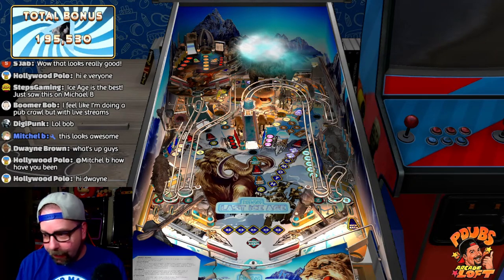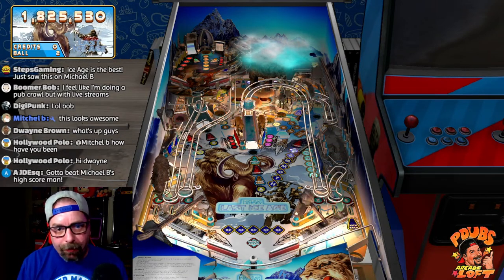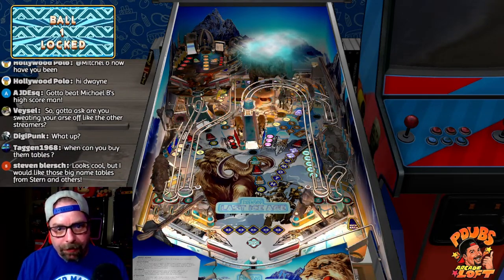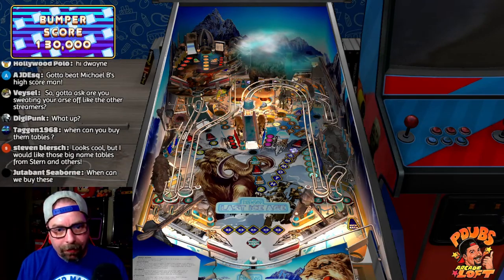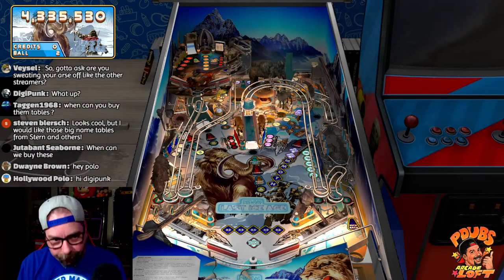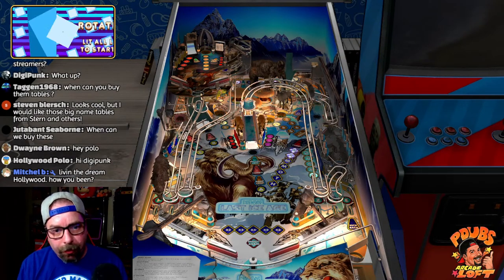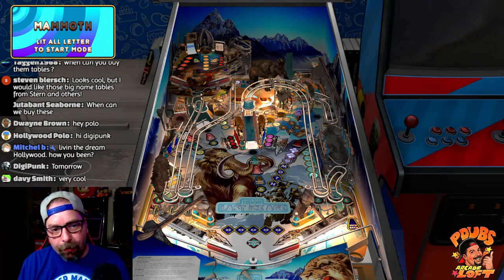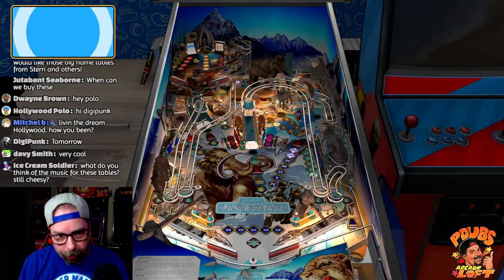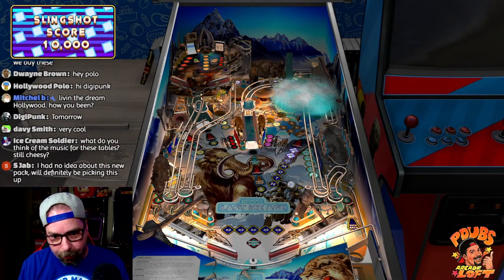Steps Gaming says Ice Age is the best. I think this is my first time checking this one out — the only one I played before was Exoplanets. Look at that — the woolly mammoth just picked up my ball with his tusk and dropped it! You guys can buy these tomorrow at 9 AM Pacific, noon Eastern when their e-store opens. You'll be able to buy the packs online, get your codes, enter them on your machines, and start playing Natural History.